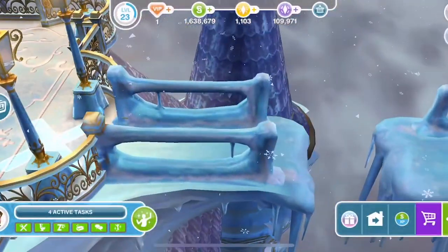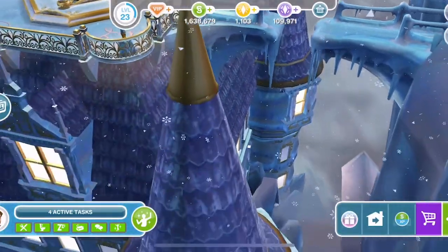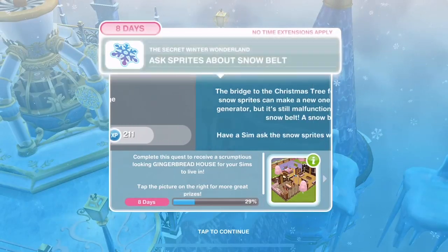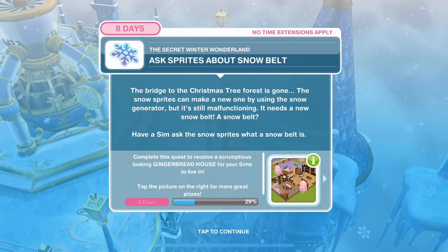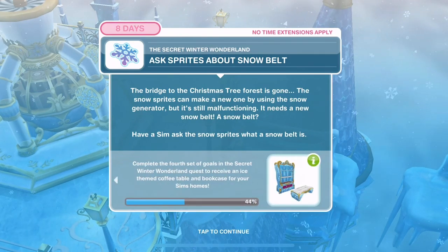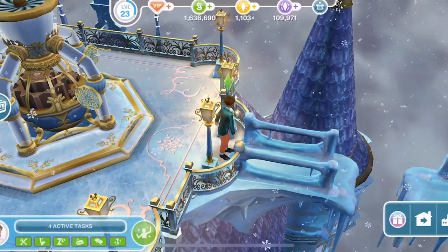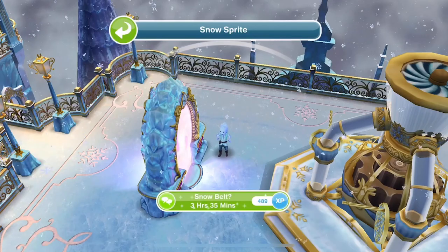Yeah, there's a bit of a problem with that bridge. Ask sprites about the snow belt. The bridge to the Christmas tree forest is gone. The snow sprites can make a new one using the snow generator, but it's still malfunctioning - it needs a new snow belt. Have a Sim ask the snow sprites what a snow belt is - 3 hours and 35 minutes.